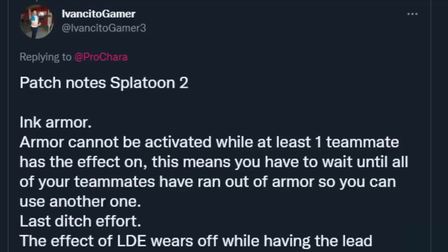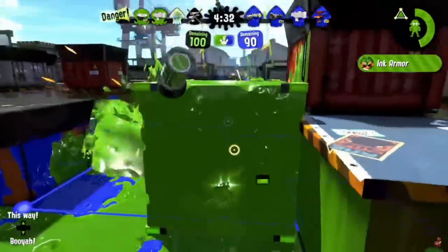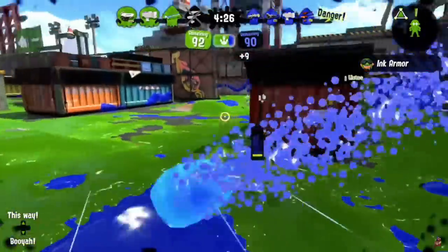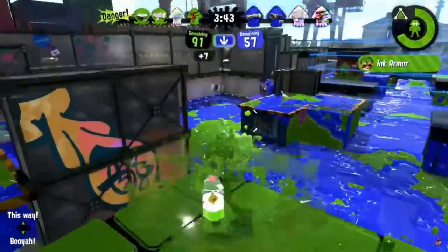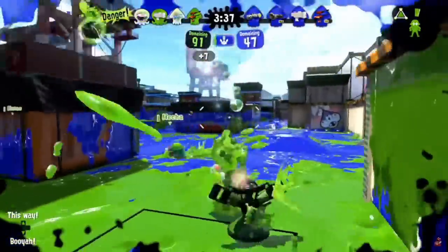Ink Armor: armor cannot be activated while at least one teammate has the effect on, meaning you have to wait until all your teammates ran out of armor before you can use another one. This basically puts a cooldown on double armor — if you have to wait until the effect runs out and then two seconds more, it basically completely ruins double armor comps. The whole idea of double armor is the second one chains while you have the first, so you get extended duration or instant replacement when armor breaks.